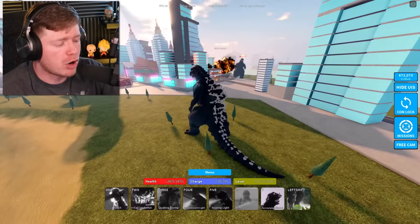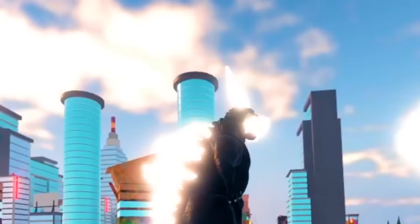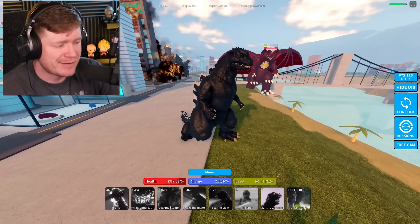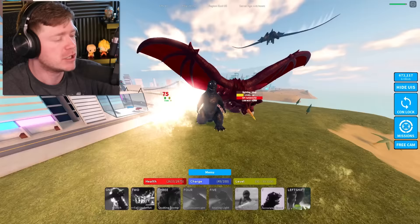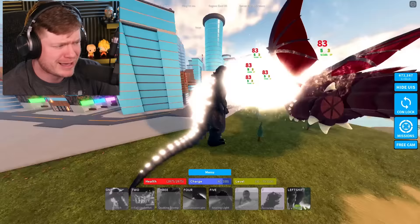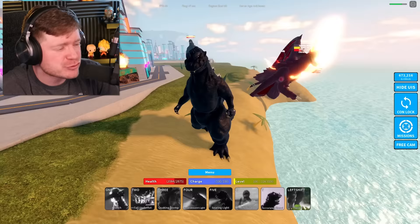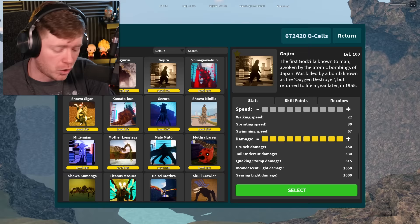Starting with the very first Godzilla — classic Goji. We get the first roar, and his number four move is called the Incandescent Light, which is the very first atomic breath ever made. It's a white atomic breath doing about 83 damage every half second. The Searing Light move also looks great — it's a beautiful white beam. Let me shoot it around at some buildings to see the damage.